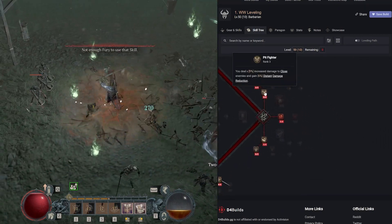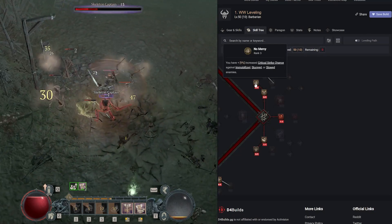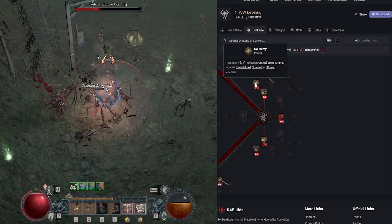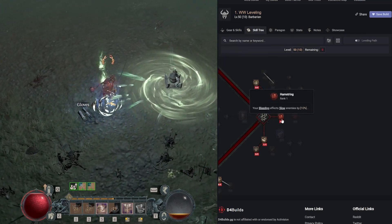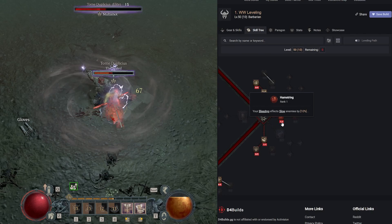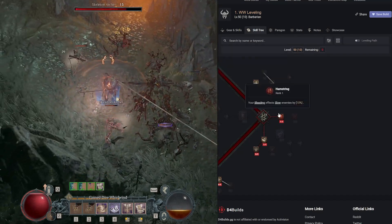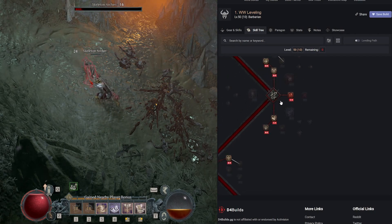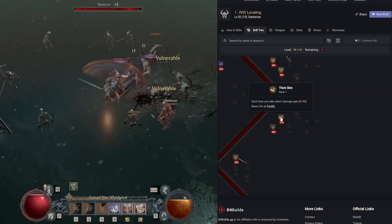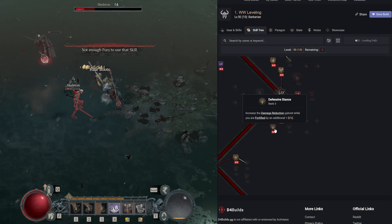Moving to the next section: Pit Fighter gives 9% increased damage to close enemies and 6% distant damage reduction. No Mercy — three out of three — gives 9% increased critical strike chance against immobilized, stunned, or slowed enemies. Hamstring makes bleeding effects slow enemies by 10%; one point is enough since it's binary — slowed or not. We get the bonuses from No Mercy and Aspect of the Umbral. One point in Thick Skin — gain 0.4% base life as Fortify each time you take direct damage. Defensive Stance adds 6% additional DR while Fortified.